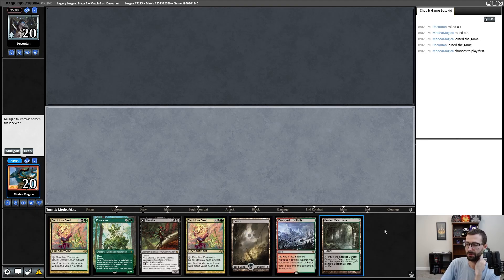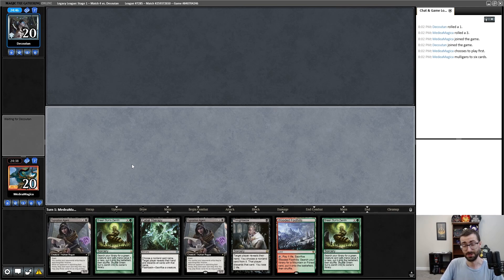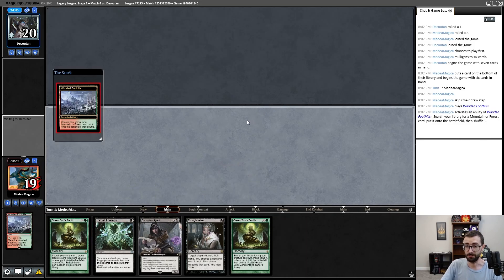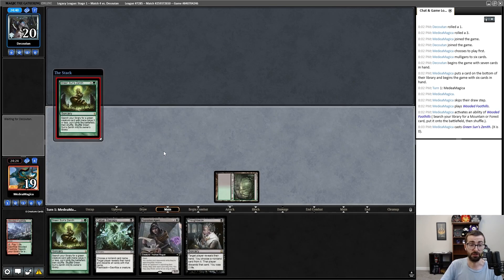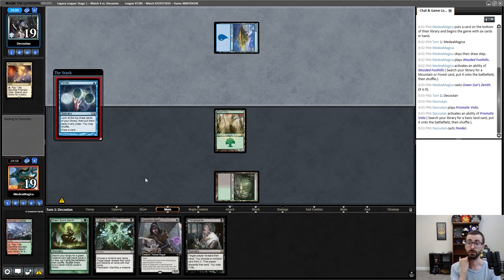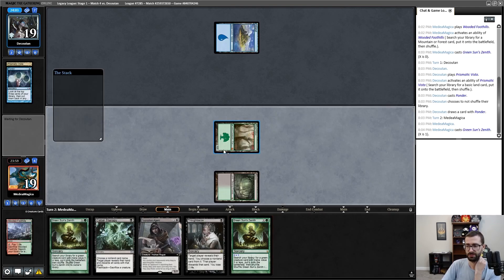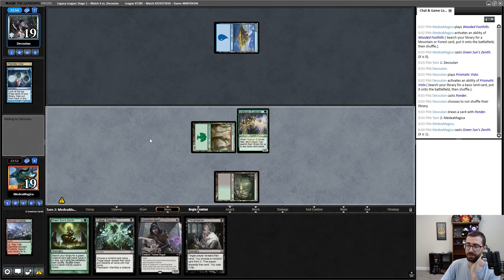We have a hand without Dryad Arbor but I think this hand is just too slow by legacy standards — it doesn't do anything until turn three and the things it does on turn three are just too fair. This is fine. It's not quite as sketchy as it looks — it definitely looks a little sketchy. We're gonna keep this, binning one of the Opposition Agents, and potentially at the cost of being turn-one'd by a combo deck. I believe it is correct to just start ramping.